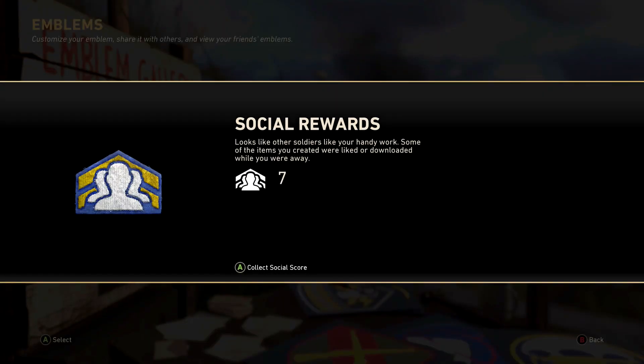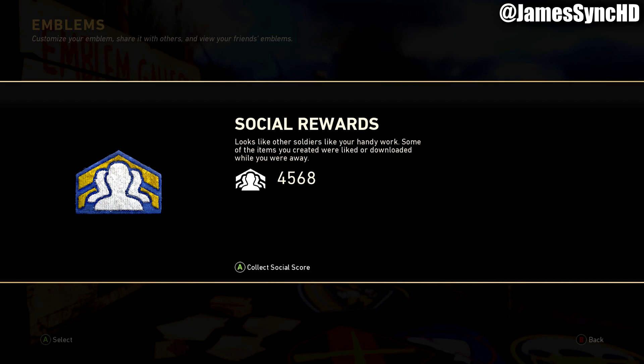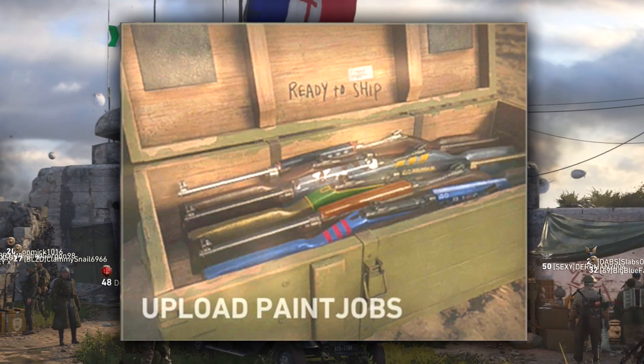I uploaded my Borderlands Vault symbol, and so far I've gotten like 15 social score. But a buddy of mine, JamesSyncHD, he had the number one rated emblem on Xbox One for a very long time, and as a result he's received almost 10,000 social score, so there's definitely a lot of incentive here.